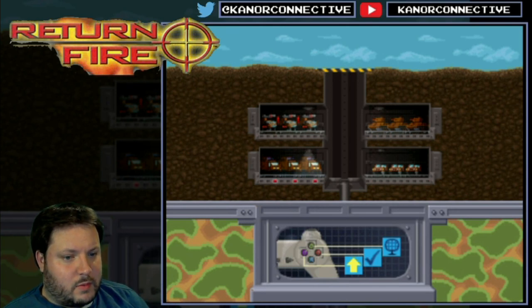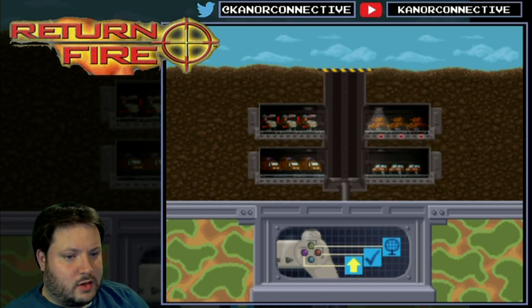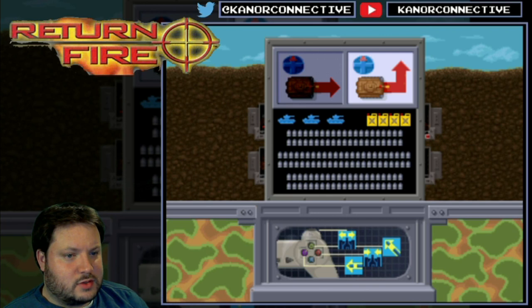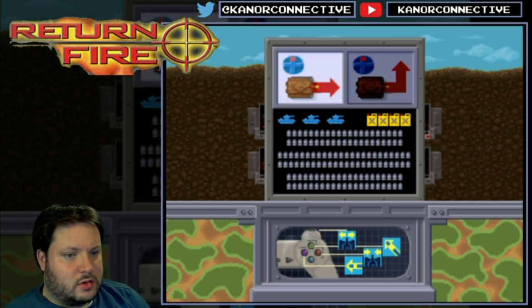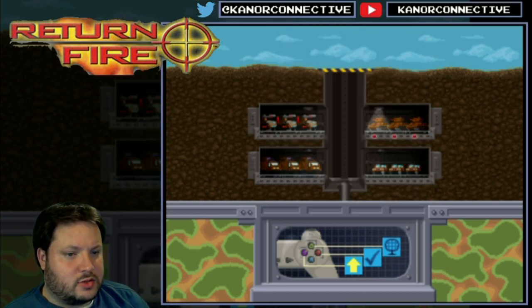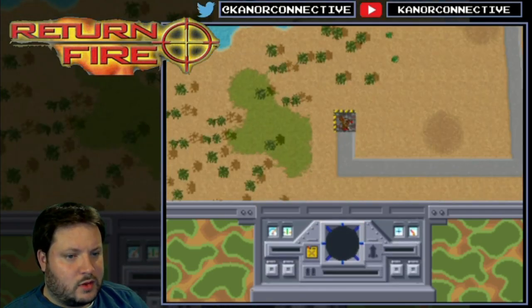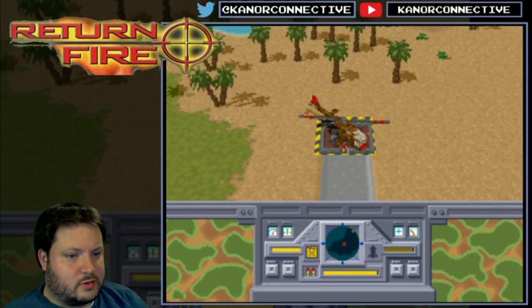So if I remember correctly, this shows you the map — you can't really zoom in on it. This gives you your options, so you can have up be just forward. I don't know, we'll kind of see where that goes. Let's choose — I think I always did the helicopter first. Helicopter for most of us. So let's go here.